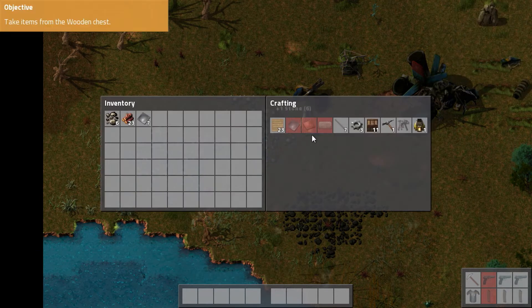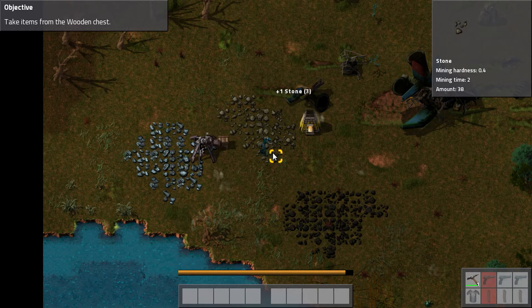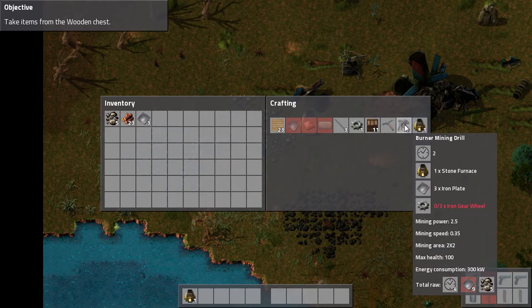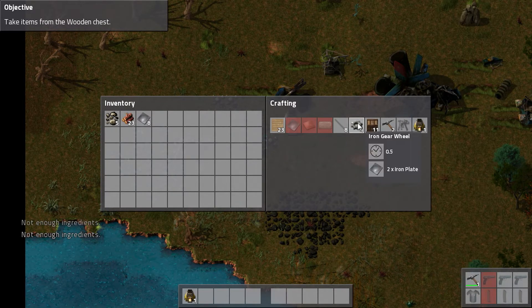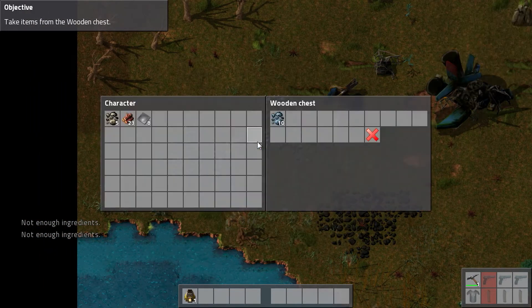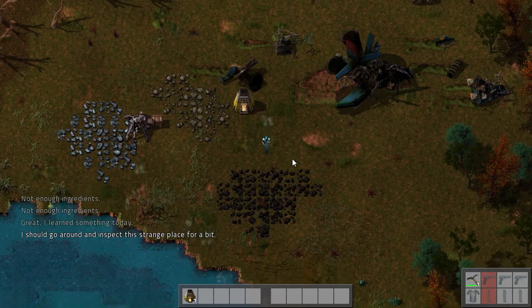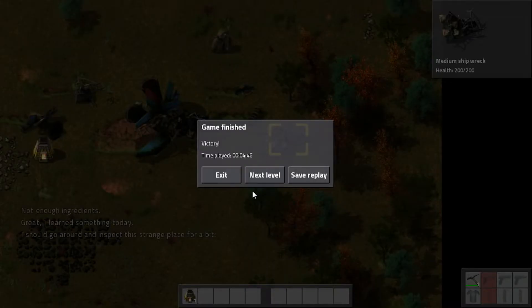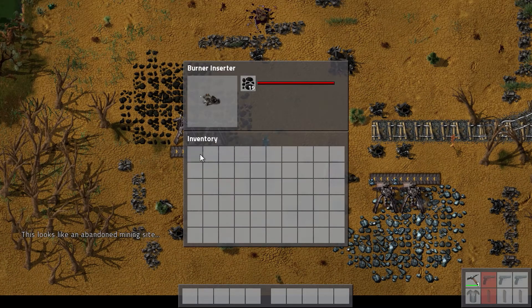Oh, did my pick break? I'll make another one - it did, okay. That's why it went to that thing. And then we'll make one of these. Not enough ingredients - what do I need for those? Ah, 10 plates. Did I try and put stone in it? That's probably the problem. And inspect this strange place for a bit - can I break these? No.